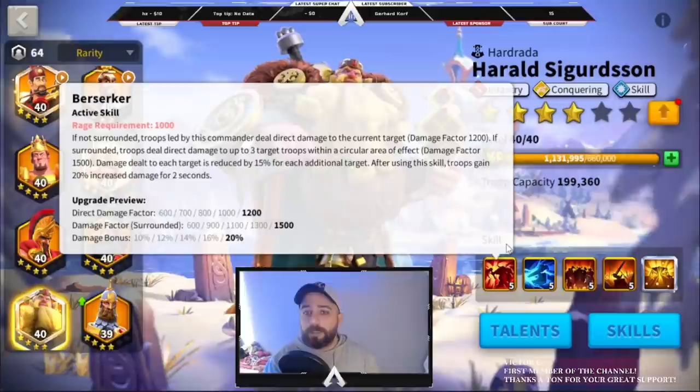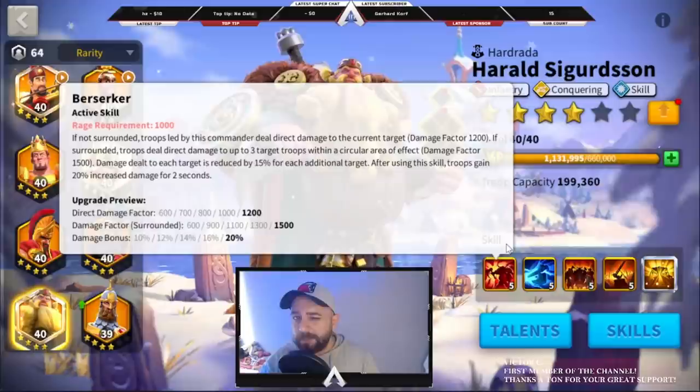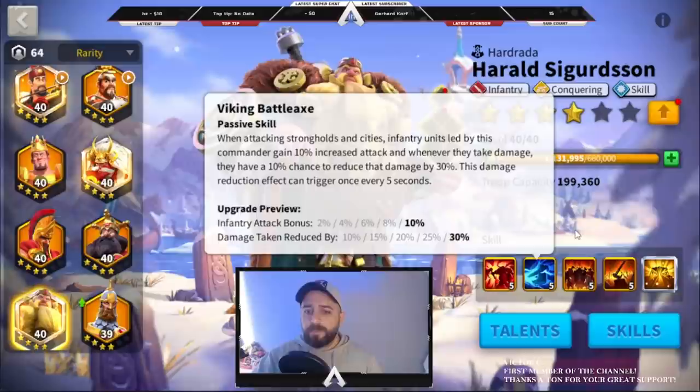The brief summary of the first skill is: if you are fighting 1v1 or if you are surrounded, you are gonna deal 1200 damage and increase the damage bonus 20% for 2 seconds. And if you are surrounded up to 3 targets, you are gonna deal AOE-type damage — hitting all 3 targets with 1500, but damage will be reduced. His first skill is amazing.